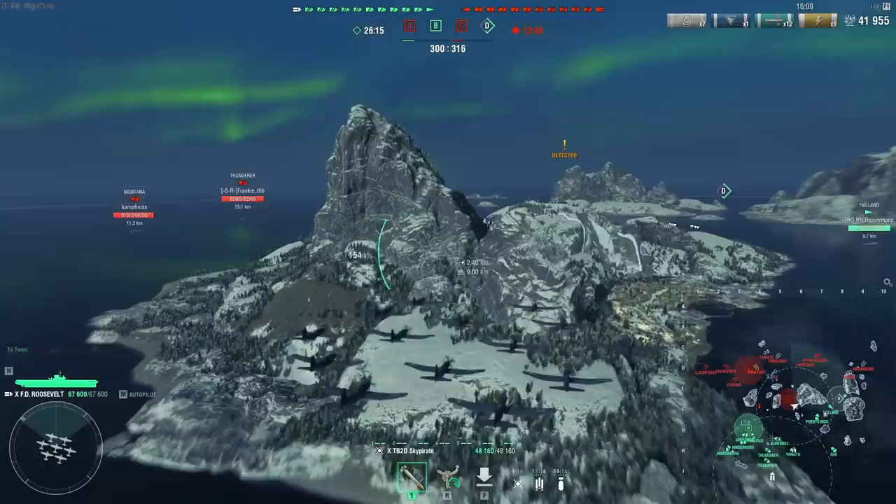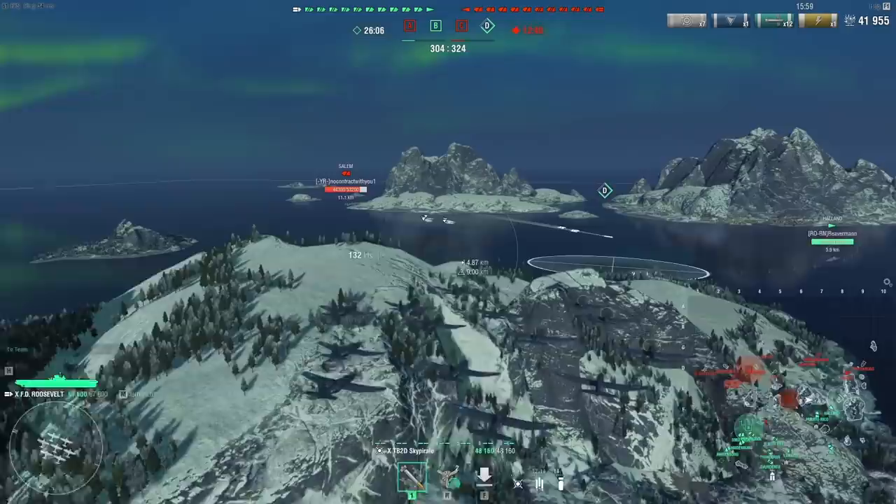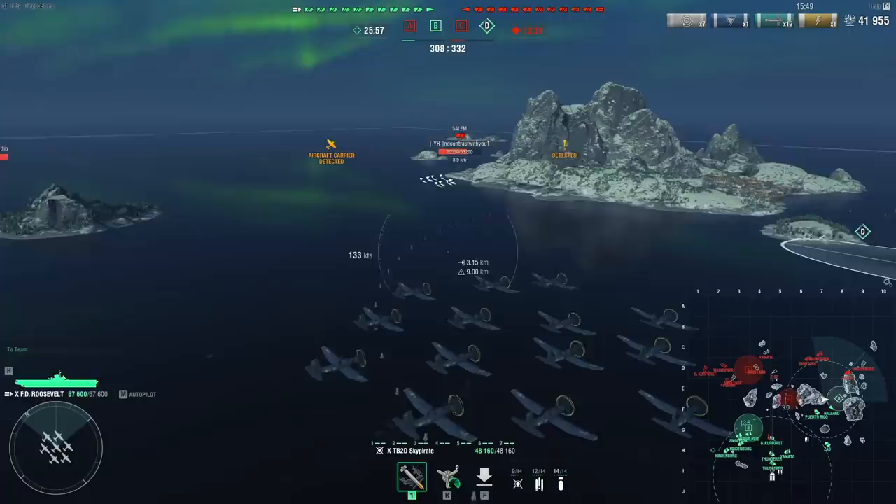These are incredibly strong against cruisers, especially cruisers like Salems, because they have 32 millimeters of penetration. You drop two planes at a time and each plane drops 26 rockets. They drop in a similar fashion to German AP rocket planes — that is, they drop from fairly low, so you have to line the drop up properly.